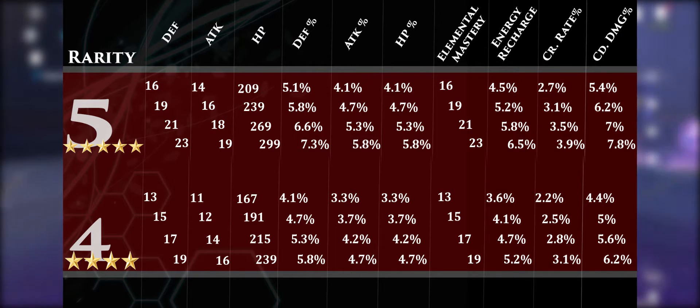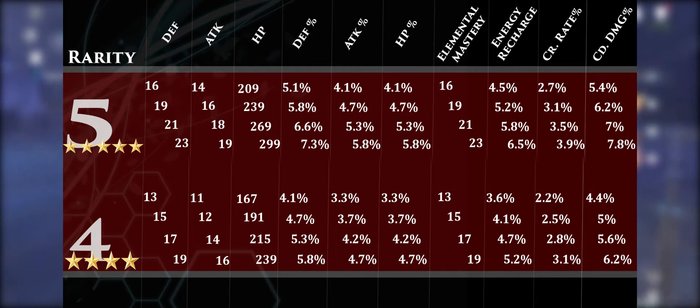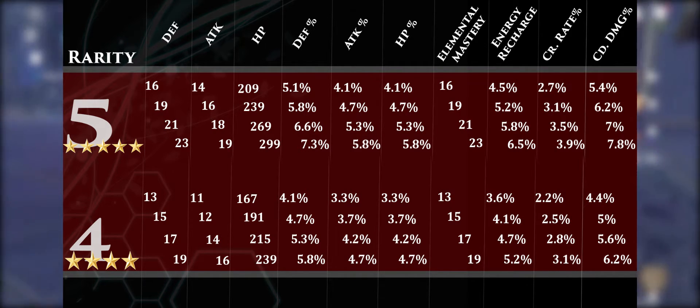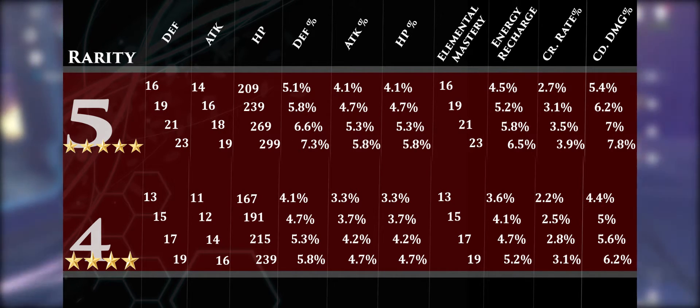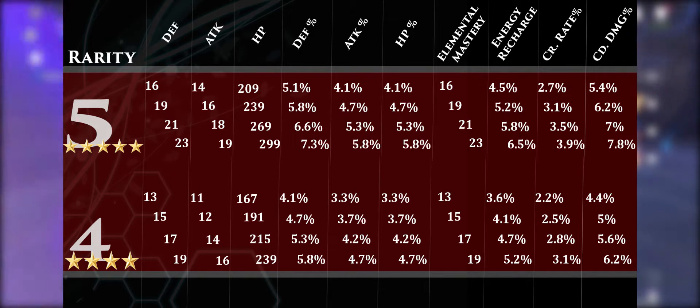What you have to understand is when you max these rolls out that you truly see the difference. You can upgrade a five-star artifact five times and a four-star artifact four times. If you get a five-star artifact with max substats and crit damage rolls max at 7.8 all five times, your max crit damage is going to be 46.8 percent. A four-star maxed into crit damage four times is 31 percent. That's over 15 percent crit damage difference right there.